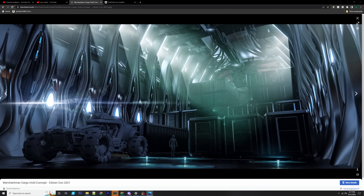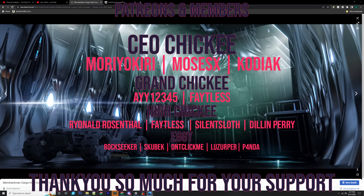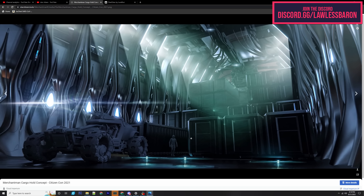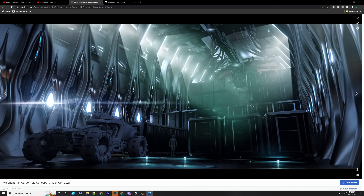I want to throw something out there that may sort of change the way people think and the way we look at the Banu Merchantman. We know the inside of the Banu Merchantman's cargo hold is rather large - this is the interior with containers stacked on each other, so having 2880 SCU of cargo. What if with these containers we could put someone's ship in them, if the ship was small enough to fit in there, or if we were to just start bringing ships in and land them?